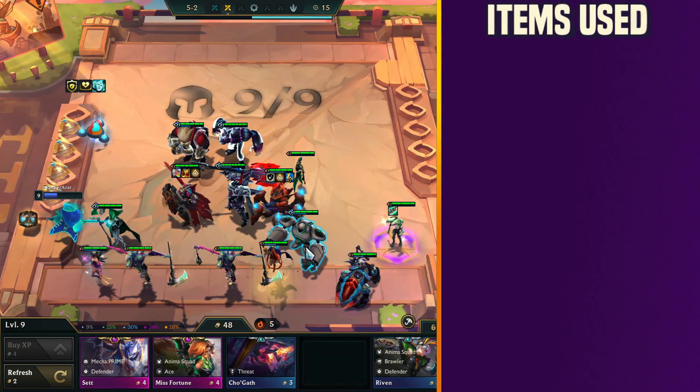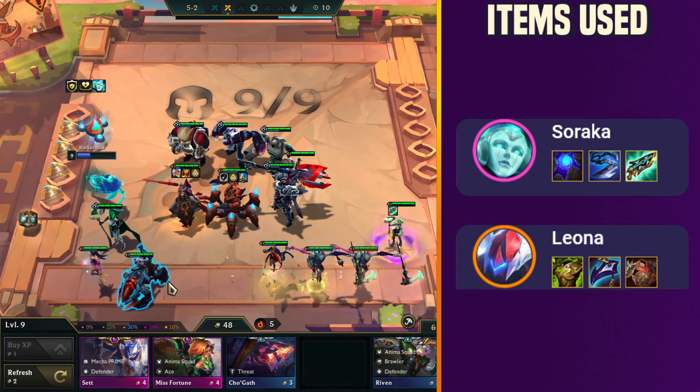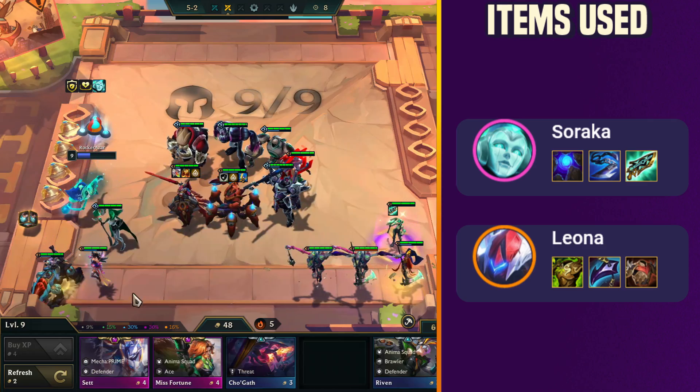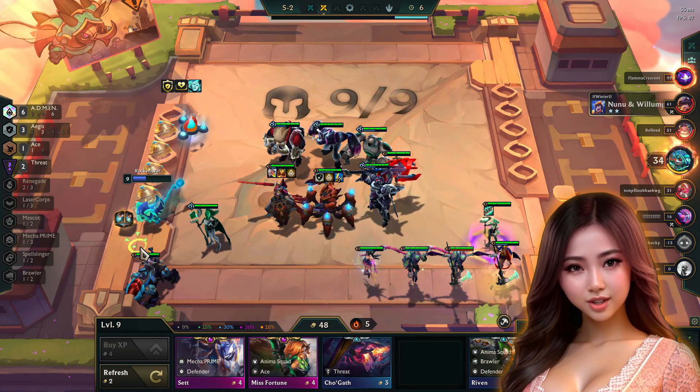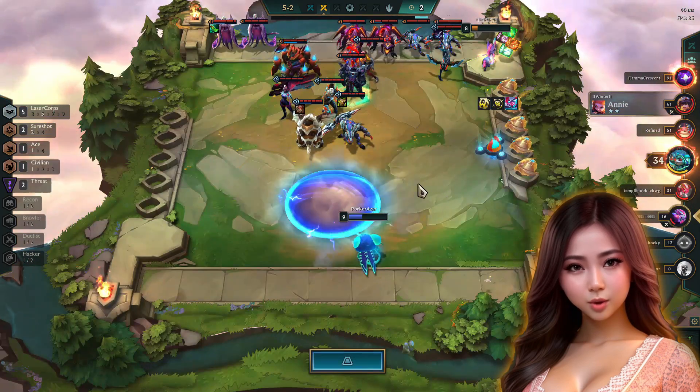The ideal items I used are: for Soraka — Blue Buff, Giant Slayer, and Hextech Gunblade; for Leona — Warmog's Armor, Dragon's Claw, and Bramble Vest. These are the main items we have to use. Use the surplus items for the random champions we have.